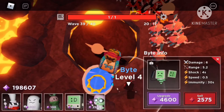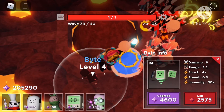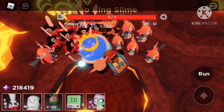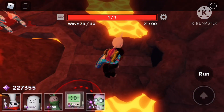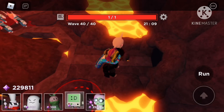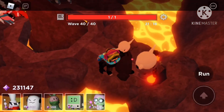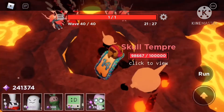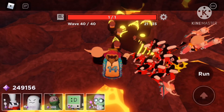You have to slow him down as much as possible. Also replace your Bite and upgrade to level 4. Alright, time to turn off the heat — two crowns stuck to each other, that's nice. You have to slow him down as much as possible — 1, 2, 3.